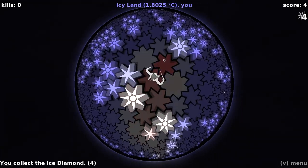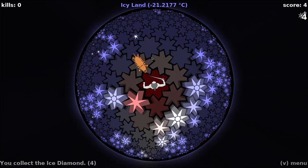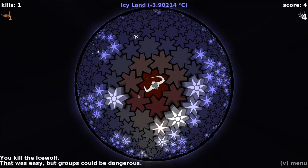That effect - the faster I move, the more disorienting... Oh, there's an enemy. An ice wolf. That's not what I thought that was. What if I click on it? Does he die? Do I die? Killing an ice wolf increases your treasure spawn. You killed the ice wolf. That was easy, but groups could be dangerous.